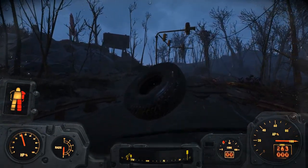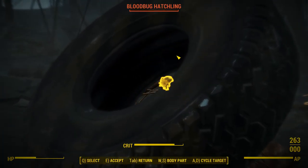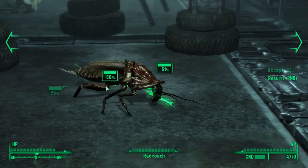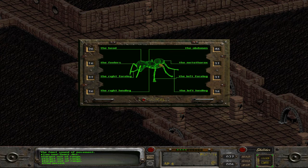Today we'll be talking about VATS in Fallout 4, a holdover from previous games that could use some real updating. First, a crash course in VATS. VATS stands for Vault-Tec Assisted Targeting System. It allows the player to slow down time to better plan out their attacks.